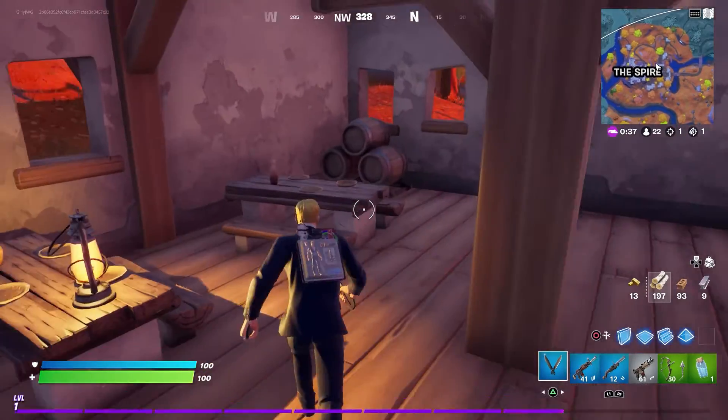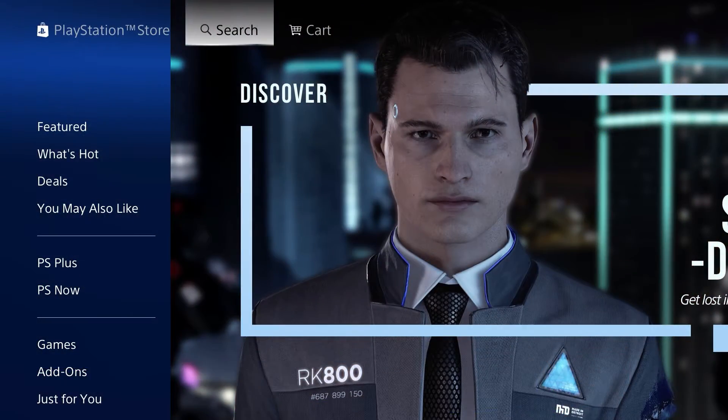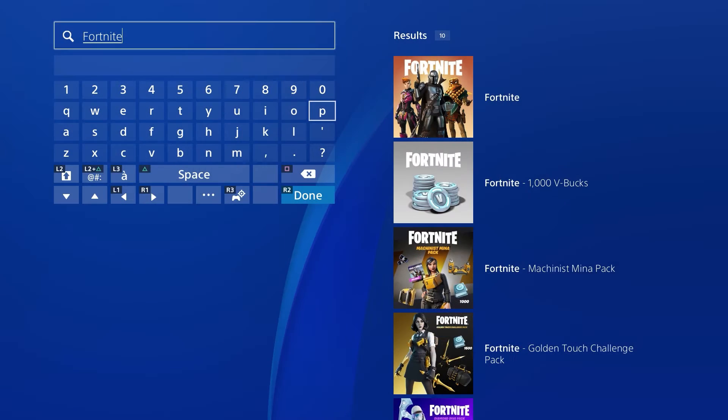First off, you will need to own a PlayStation 4 or a PlayStation 5 in order for you to redeem the free pack. Next, you will need to go onto the PlayStation Store and type in Fortnite.